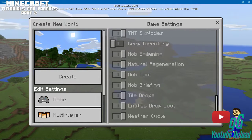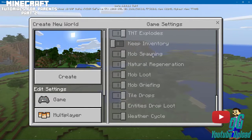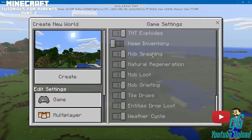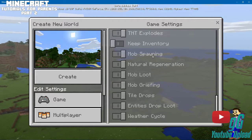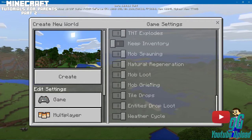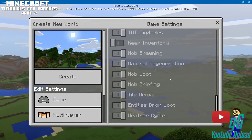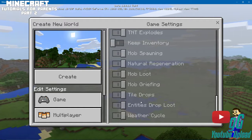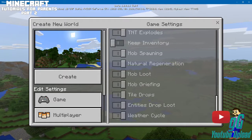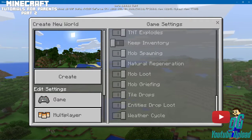Keep Inventory allows you to keep whatever's in your inventory if you fall or die — anything else is lost. Mob Spawning controls whether mobs like creepers and zombies spawn. Natural Regeneration means health regenerates naturally. Mob Loot and Mob Griefing relate to what enemies drop. Weather Cycle controls the weather — the thunderstorms in this game are pretty fantastic.